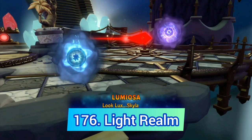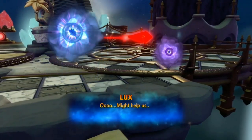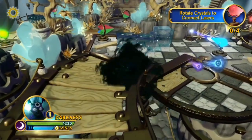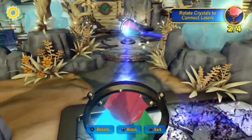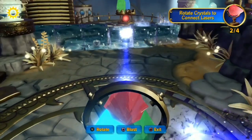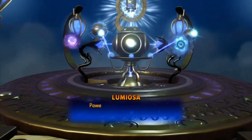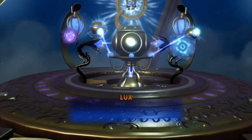Another obvious level is Light Realm. These two orbs never shot up and the level is pretty similar to Sunscraper Spire, except it's filled with light beam puzzles and there is nothing else. The only good thing is that they bring back the core of light at the end, though it doesn't look as good as it used to.